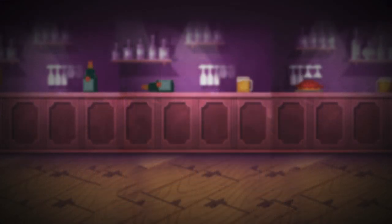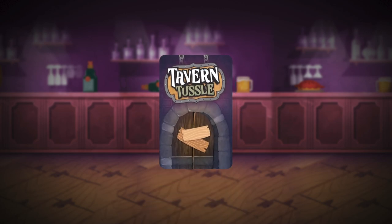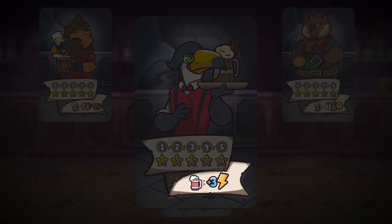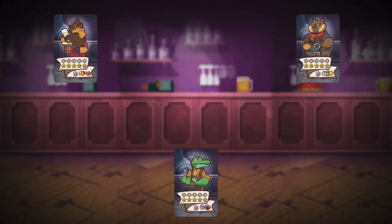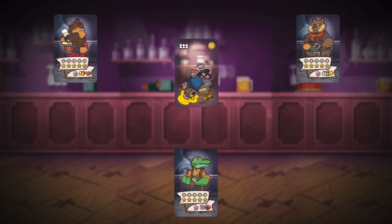Here's the setup. For this video, we'll be following a 3-player game. Shuffle and deal one Tavernier card face up to each player, and place the rest into the box. Each Tavernier has a special ability and a reminder of how many points you can earn at the end of the game. Gather and shuffle the hero cards based on the number of players into a deck — since we have 3 players, use the cards marked with 2 and 3 players on the back. Setup is complete.